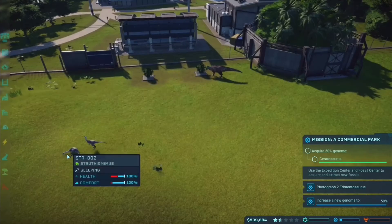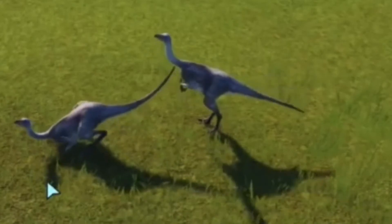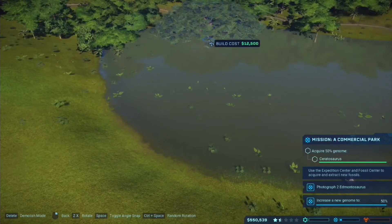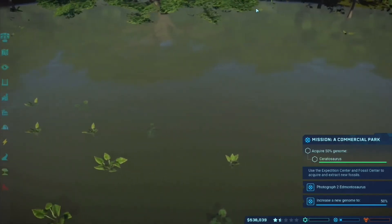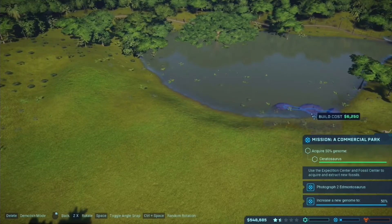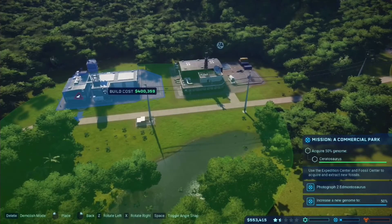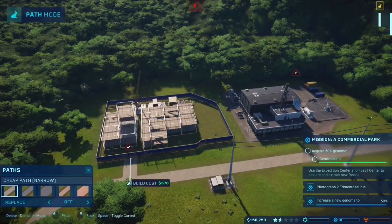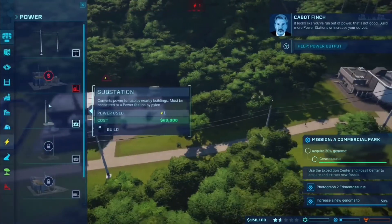I'll let you guess. The T-Rex thinks these are delicious — and who's to argue. Stay away T-Rex, these are my dinosaurs! Aww, this guy's asleep. Ooh, looking for this big ol' tree right here — kinda costly. But I feel like the dinos would love that. Look at that big ol' thing. Nice, I like these right here. It looks like you've run out of power! Build more power stations or increase your outlet.